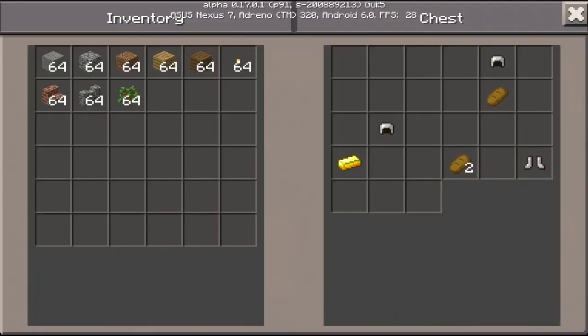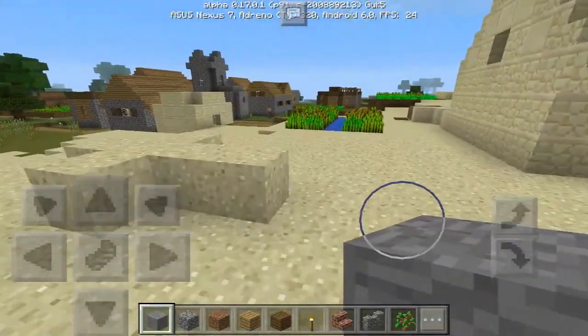In this first blacksmith we have two iron helmets, iron boots, some bread, and some gold. So pretty decent loot over here.